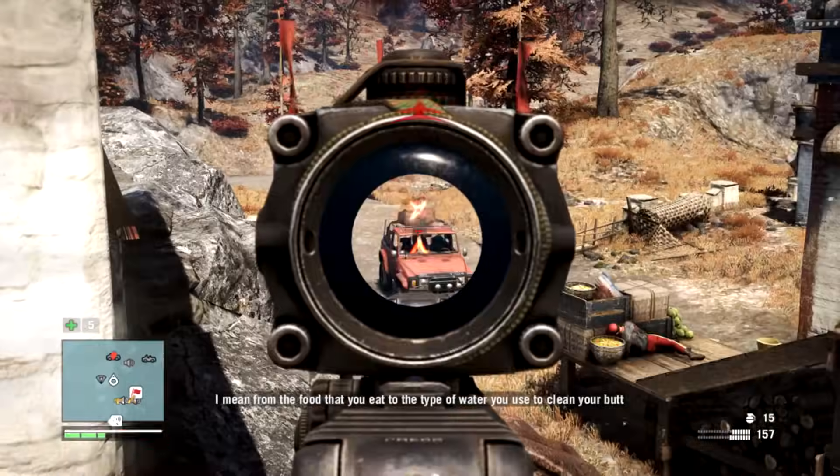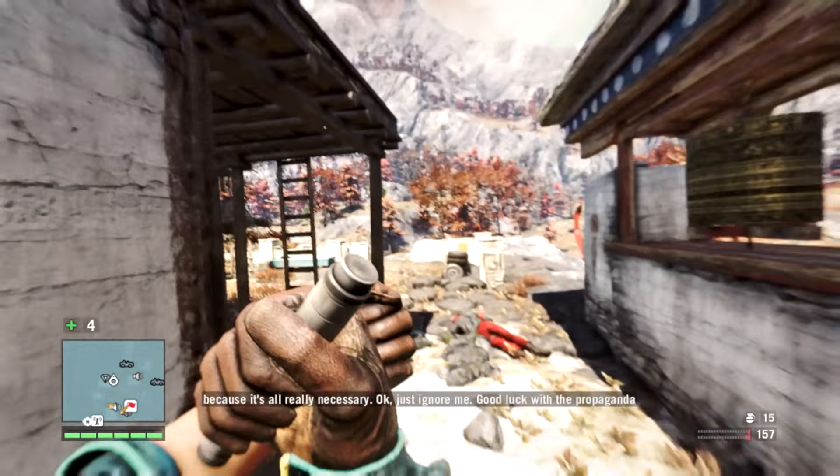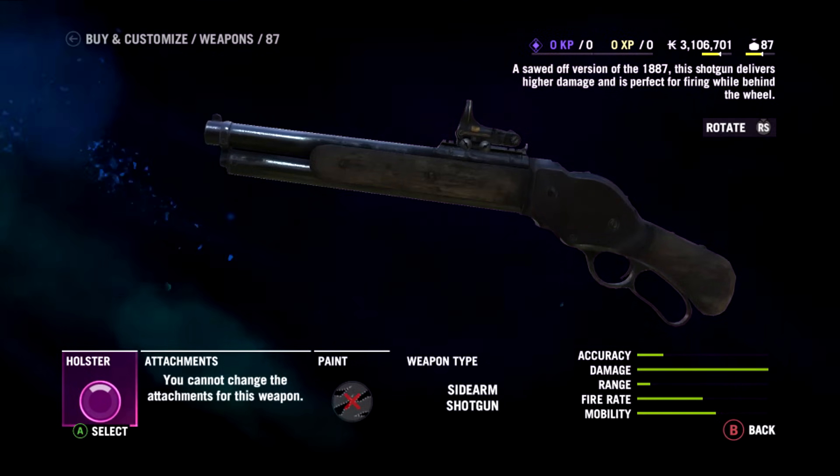Taking both the Bushman and the Shredder would not be a bad choice at all. Shooting from the hip is remarkably powerful. Personally I prefer the Shredder — it does a little more damage and you can carry a little more ammo in the magazine — but certainly both together is not a bad loadout.